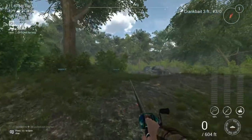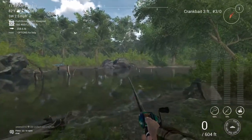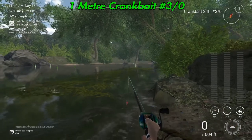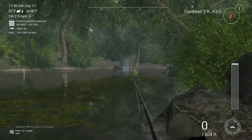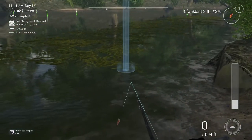We're going to come up to the right here and come up to this side. We're going to use a crankbait — three foot, three yards. I'll do the conversion. And you're going to throw it right out to the end of them weeds right there and just pull it right through.